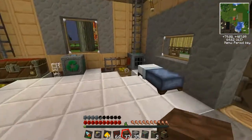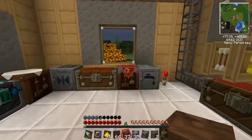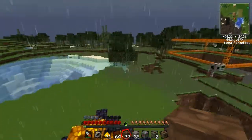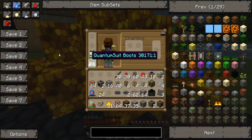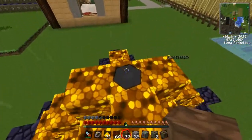Hey, what is going on everybody, my name is Alpha Jelly and welcome back to Tech Head. Today I've got a lot of stuff to teach you guys and showcase, because we're gonna work on our oil refinery and turn the rain off because it's bloody annoying.